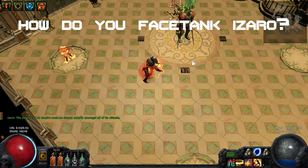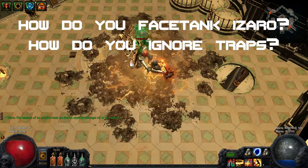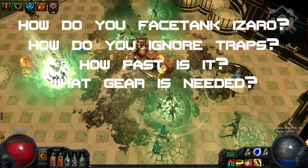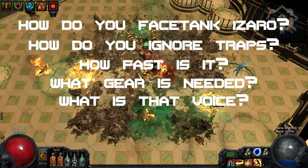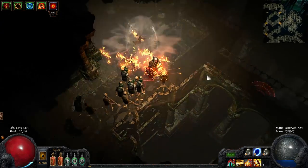I know what you're thinking. How do you facetank Argus and Izaro? How can you ignore most traps? How fast does this farm the labyrinth? What items do you need for this? And is your voice really this annoying? I will answer all those questions and more in this video.